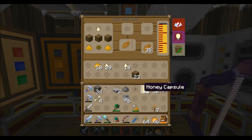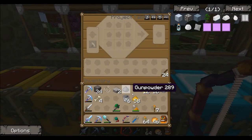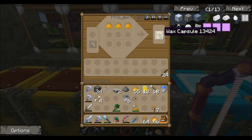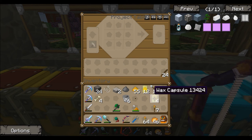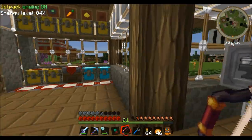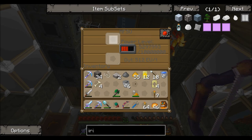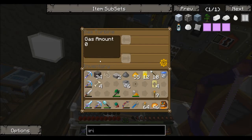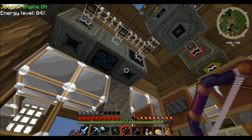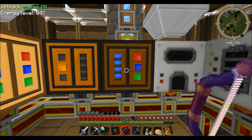I use these capsules made with wax. They're basically just three wax like this and it makes these wax capsules that you can fill with a variety of different fuels or liquids. If you're into bees, you're getting tons of wax so it's a great way to use it. You can also use them in your machines like the semi-fluid generator.